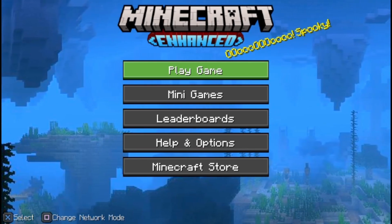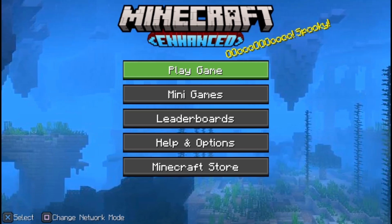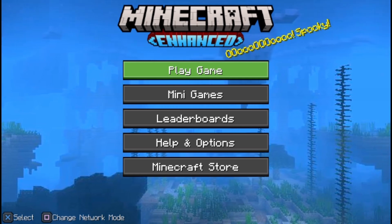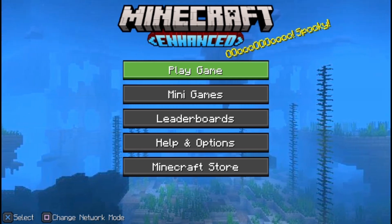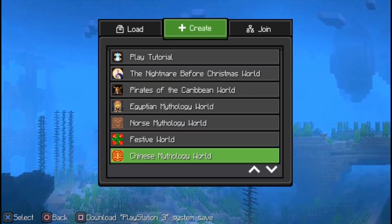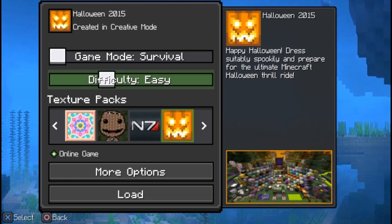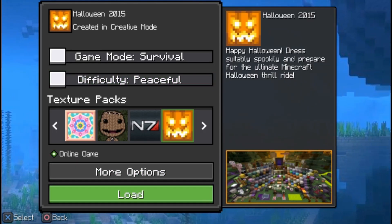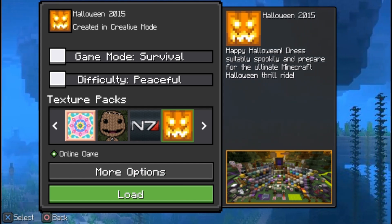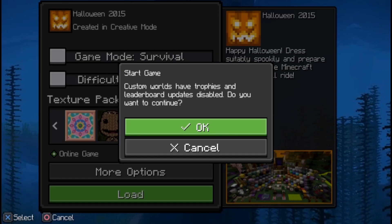Hi guys, this is Toyspin on the Xbox here, and as you can see we're playing Minecraft Enhanced. We're playing Legacy Console Minecraft, and we're going to get spooky today, as you can see from the splash. What is that very spooky thing we're going to do? We're going to go play the Halloween World. From 2015 — we could save it until next year for 10 years later, but we're going to do it now. Alright, let's get started.